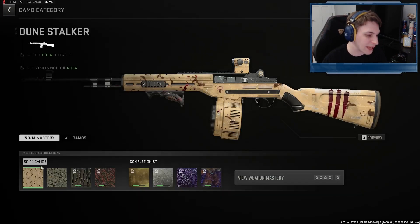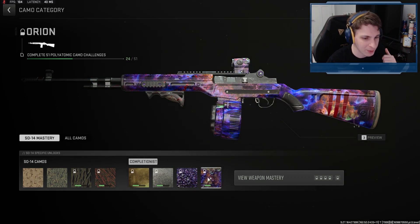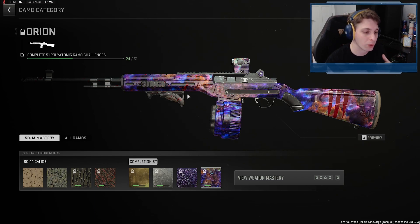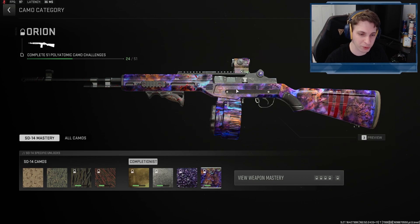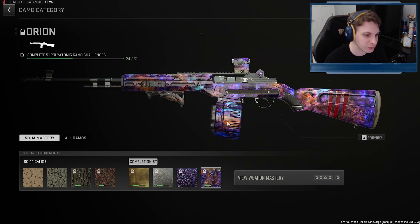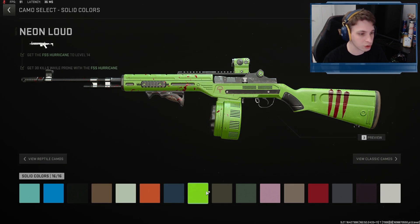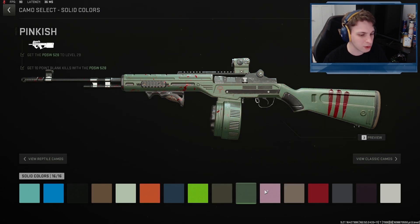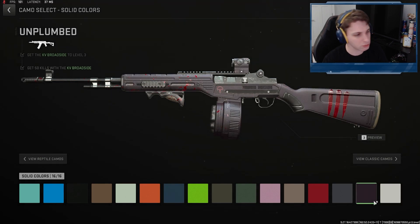Moving over to our Laze Rifle, checking out the camos. I haven't worked with the battle rifles very much, so this isn't even gold yet, but gold actually looks super clean on it. Platinum, Polyatomic, and Orion — I have the same issue as the gun before: the blood spatter just doesn't work for me, it's too much, and the texture's a little off. I do think the symbols fit well, but the blood spatter is just a little too much. Going over to solid camos — the off-colored ones work best: Clay, Hunting Orange, Pine, Olive — pink looks okay, Sand is pretty good, Whiteout, and maybe Unplumbed if you're confident in it.